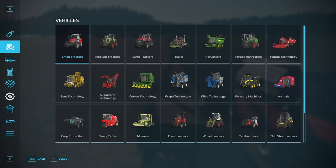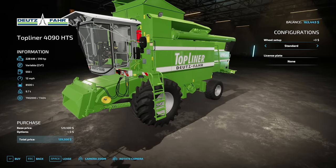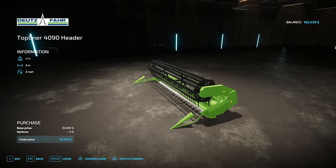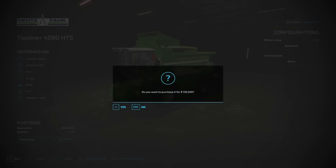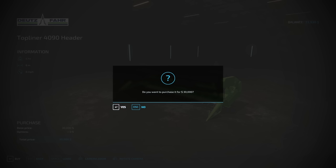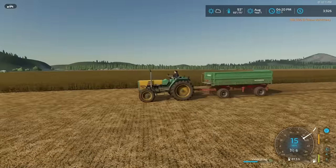We should be able to buy a combine now. The top liner is $130,000 essentially, and we need the header for another $30,000, which means we should just barely have enough. I'm going to click buy on the combine — completely standard, $129,000. We've got $33,000 left over, of which we need to spend $30,000. We'll go ahead and buy that as well. Just like that, all of our money — gone.